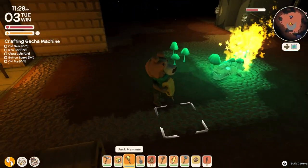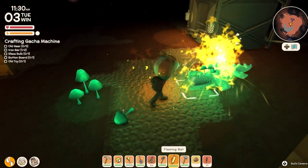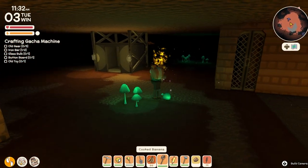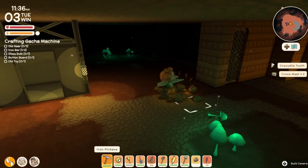It works on bats as well, but it's hard to kill a bat unless they're lower health. They have to be about to attack you for the stun to work effectively.